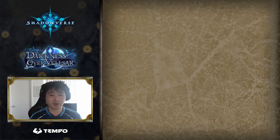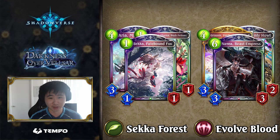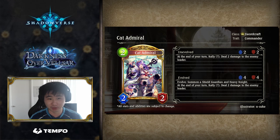We're two months into Darkness over Velsar, and I'm sure everyone's been having lots of fun with Sekka and Evil Blood. The mini expansion is just around the corner, so that means new cards and hopefully some new decks. Rally Sword mains, take a look at this adorable addition to our favorite underperforming class. It's the funky feline, Cat Admiral.